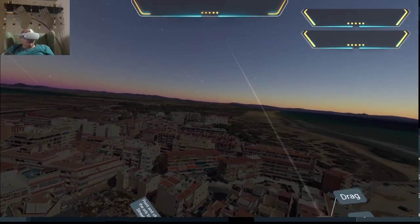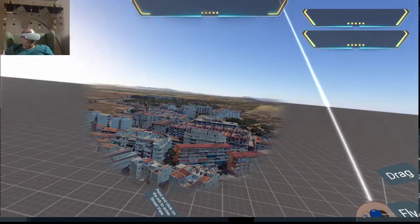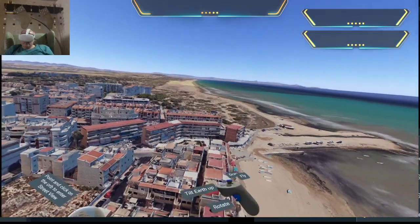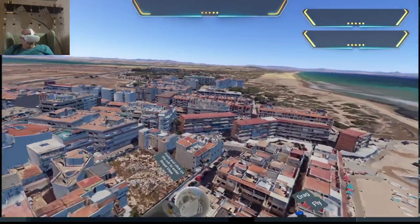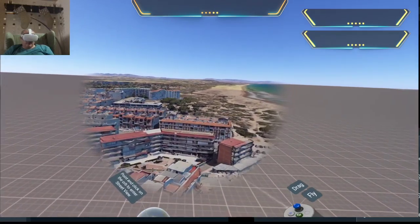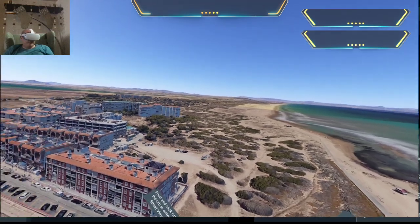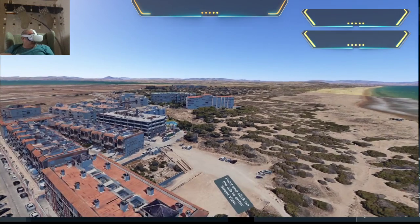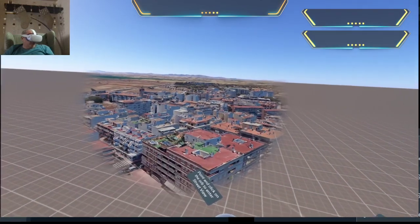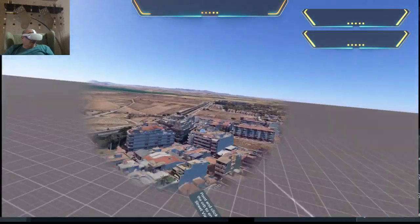Look at the different times of the day - how cool is that! Look how beautiful it is. La Mata is not a massive place and obviously you've got the sand dunes here which are all protected - they won't be built on. That building's finished now and they've got a swimming pool. When you're looking for properties and want to know which blocks have pools, just get it on Google Earth or Google Maps and look down.